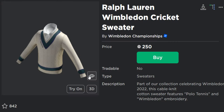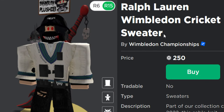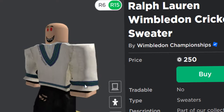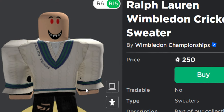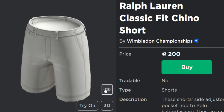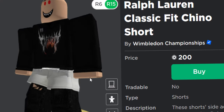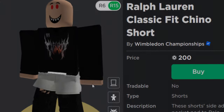Up next we have some layered clothing, which I don't really care about. This is a Ralph Lauren Wimbledon cricket sweater — wait, so cricket in tennis? Interesting, but you can get this if you want to. And the final item is some Ralph Lauren Chino shorts, which just look like something an old person would wear. That's terrible to be honest, but we can get them anyway.